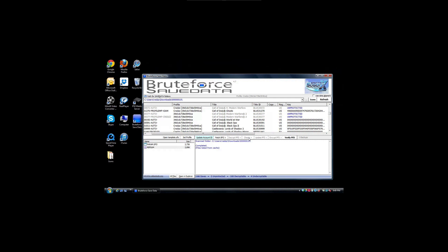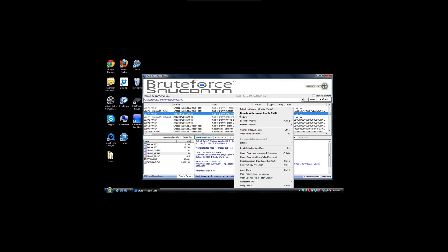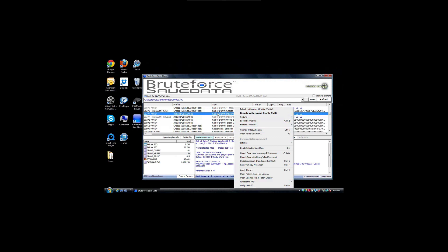One solution for not having a key is to try to brute force the save to get the key. You can press F6 or F7 on the save, or highlight the save, right-click, and there should be an option there. However, there's a function key you can press to brute force the save and try to force it to give you the key — unfortunately it doesn't always work. So I usually recommend doing it the manual way and getting the key yourself.